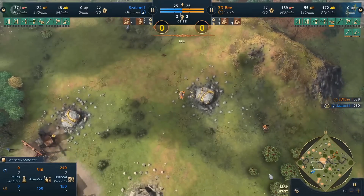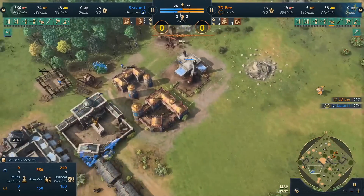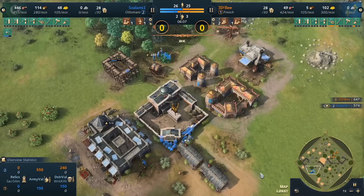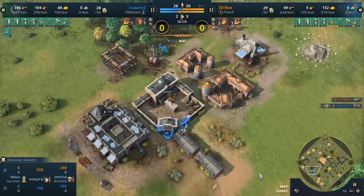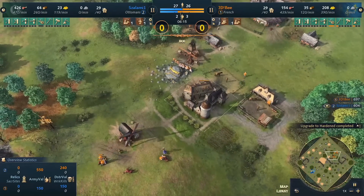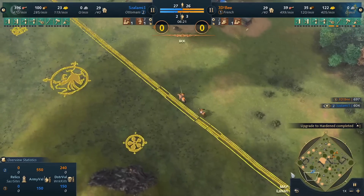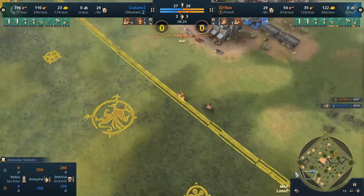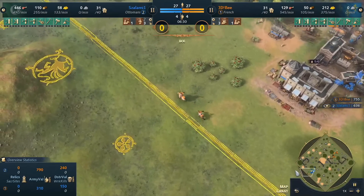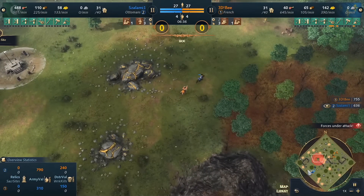Salami tried his best to harass the gold and food. b even yoinks a sheep from the back of the scout, but harassment was insufficient — partly because there were so many villagers on the hunt. b pulled the villagers to the hunt, so the gold miners never really got harassed. You can see how many sheep he still has under his town center. The deer are starting to run low — wondering if he'll go for that second deer pack.